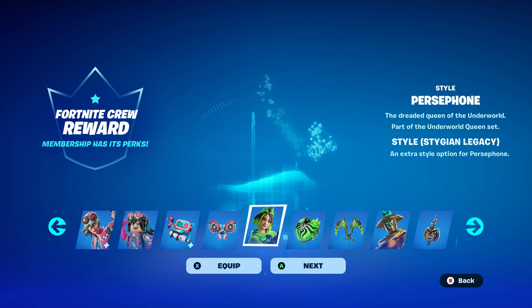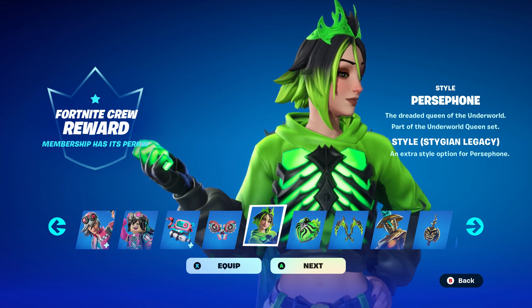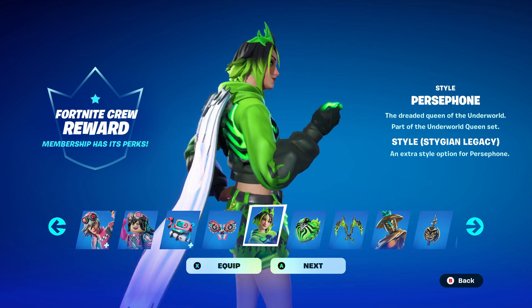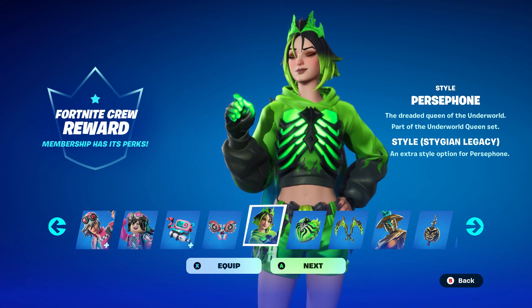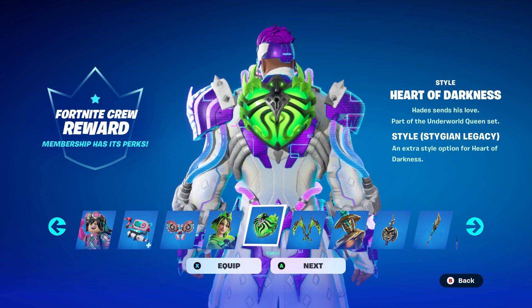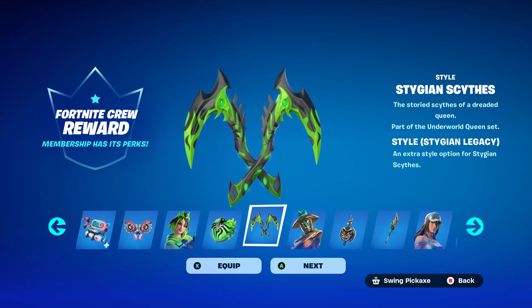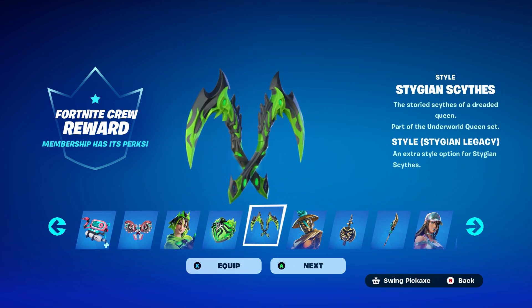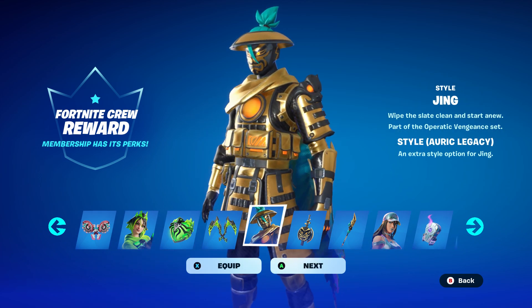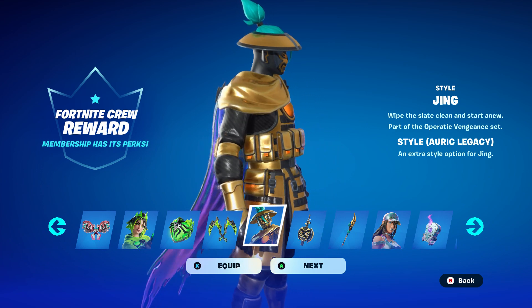On top of that, you get the Paris VON, and every month you get a different selectable style for all the Crew Pack items. Then of course you get the back bling that goes along with it, as well as the pickaxes. I also get the Auric Legacy, which is looking really good.